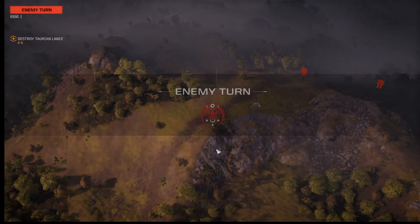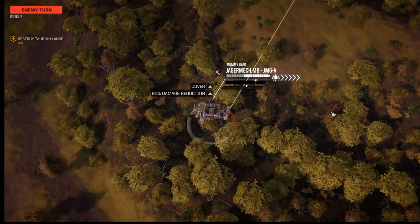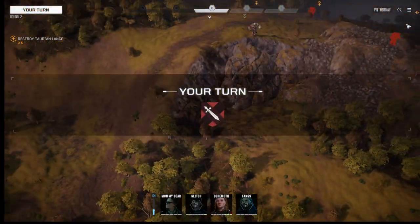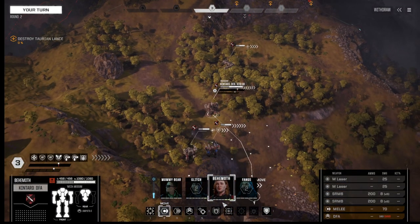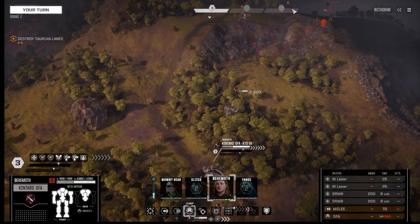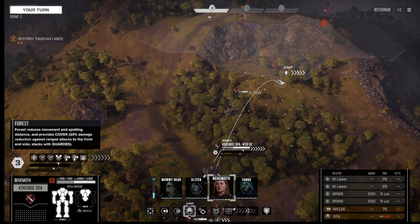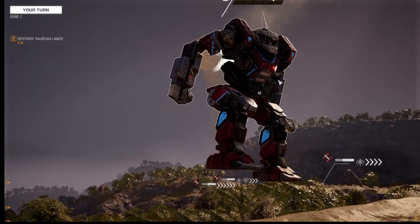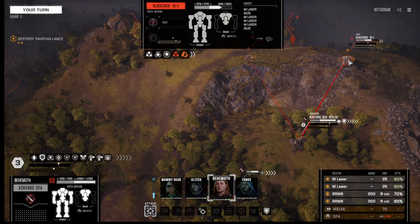Sensors locked. Now there are three. This guy should run up here so I can see what he is. He's going to shoot me because I can see him and he can see me. Behemoth, we're going to have you take a big long jump in hopes of seeing what this guy is and then unleash on the Commando. What are you? You're a Blackjack — a Blackjack with two AC2s and a whole bunch of lasers.